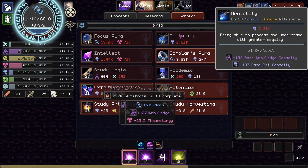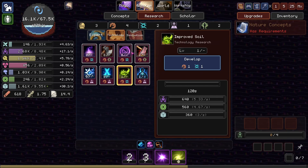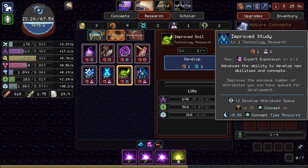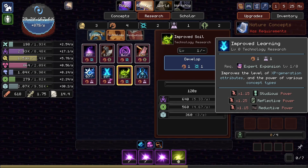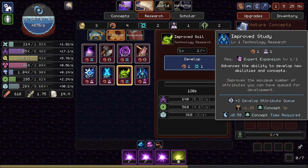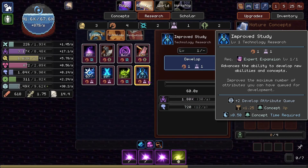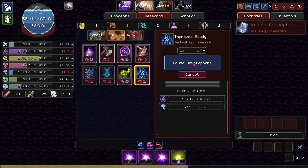I'll get more Artifact Mastery rate. Oh, we've got a Cognitive Advancement, which means we can get... Improved Study. That would make the concepts quicker, or we could get Improved Learning, which would make the stuff more powerful. Reducing the time required by half has got to be better than making them 15% more powerful. Yeah, I'll do it. I think it's a worthy thing to spend our Cognitive Advancement on.